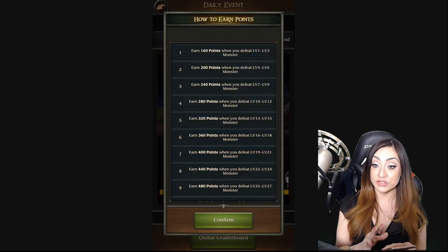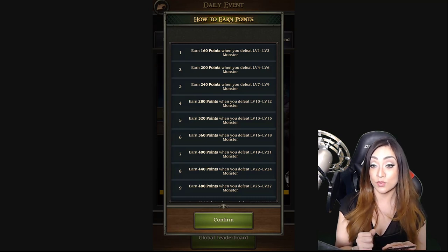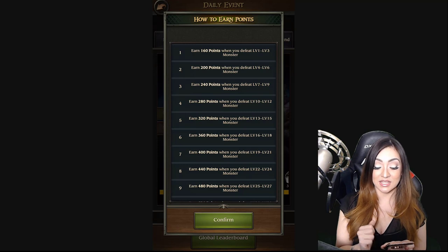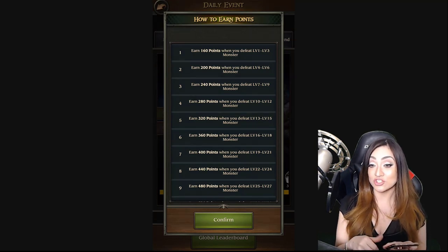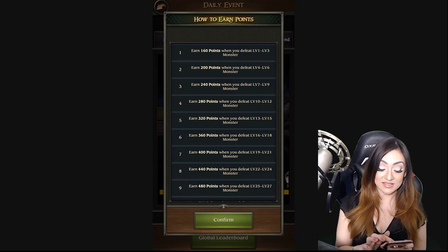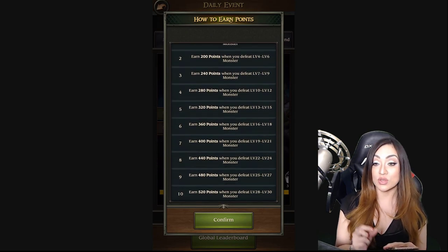The important thing to realize is how to earn points for this event. For levels one through three monsters you get 160 points. If you're a brand new player, you should be hitting level one, because whether you hit a level one, two, or three, you're getting 160 points — so hit a level one and you're going to get a lot less wounded troops.